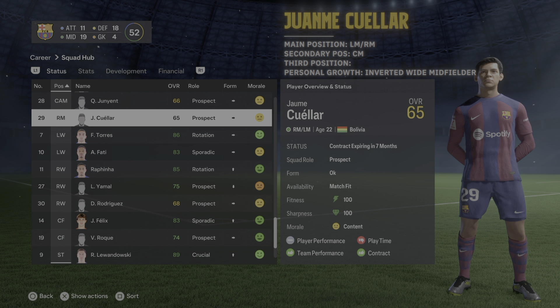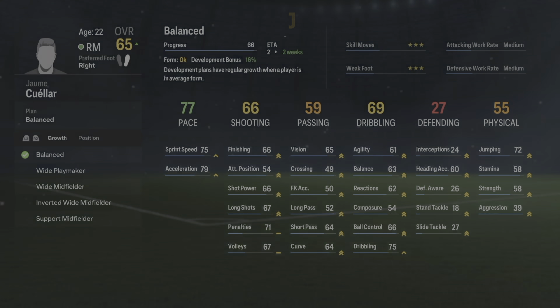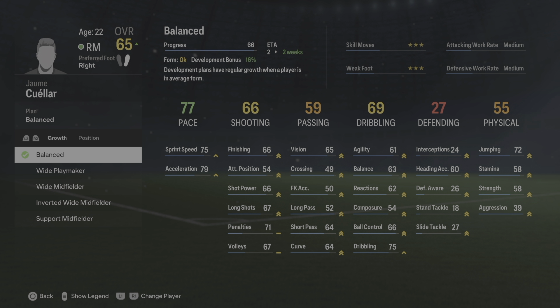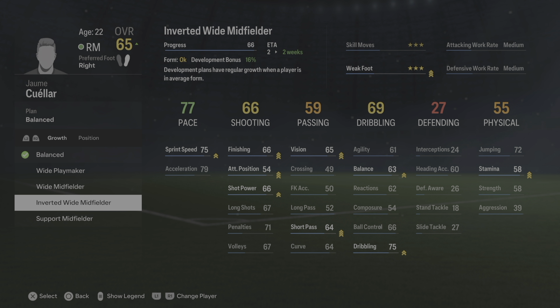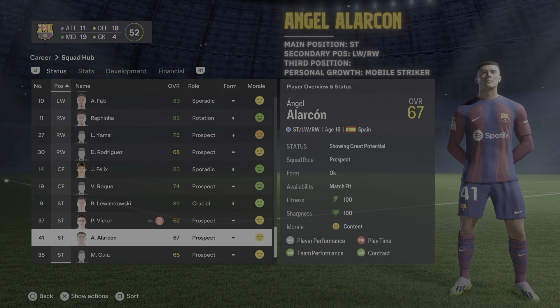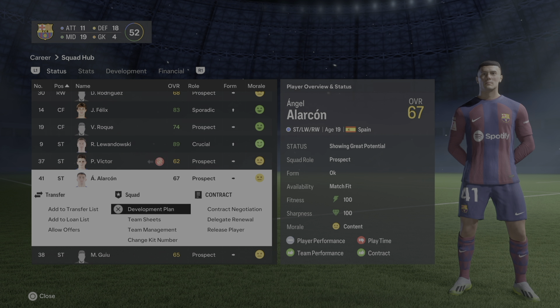Fermín López — his main position is actually on the left side even though the game shows right. You might want to train him as a center midfield as well even though it shows 192 weeks — that is his secondary position. For his personal growth I'd go for inverted wide mid builder since he likes to score goals and plays a more attacking role.